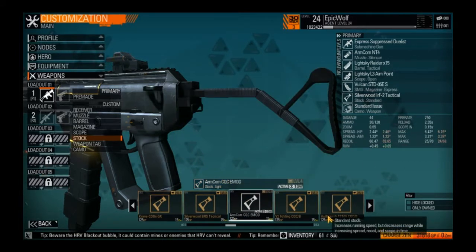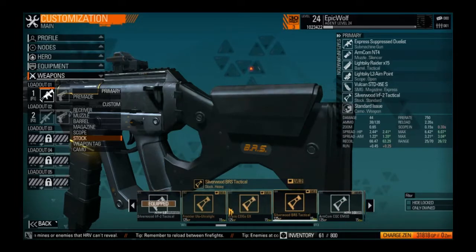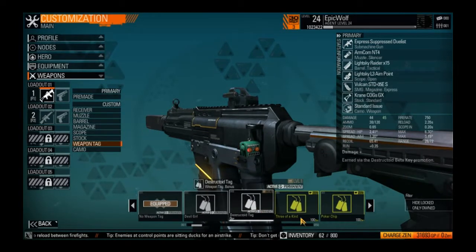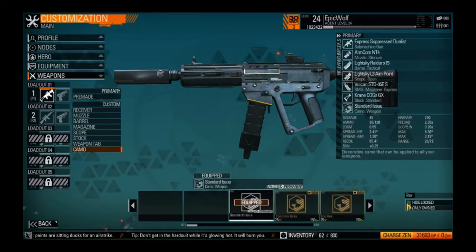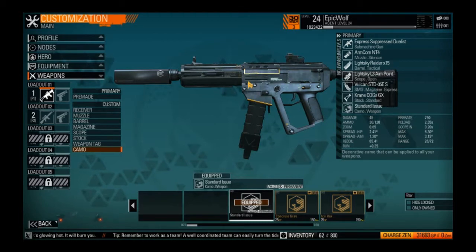I could go the whole nine yards and get plus 65 run speed — maybe one day I'll make a submachine gun built for very fast moving. For the weapon tag, we're going to use the sonic knife because it's my favorite — it's a damage-up tag. So there's my express suppressed duelist: suppressed and kind of just ready to rock and roll, with pretty low recoil.